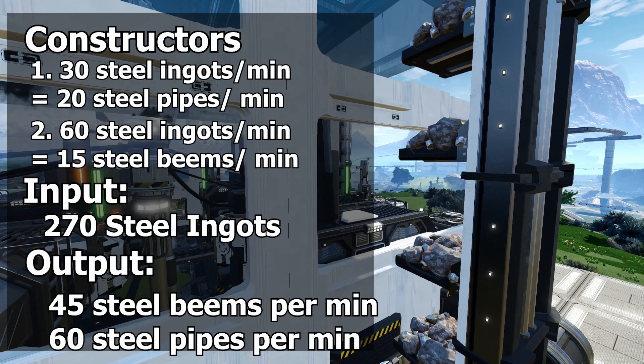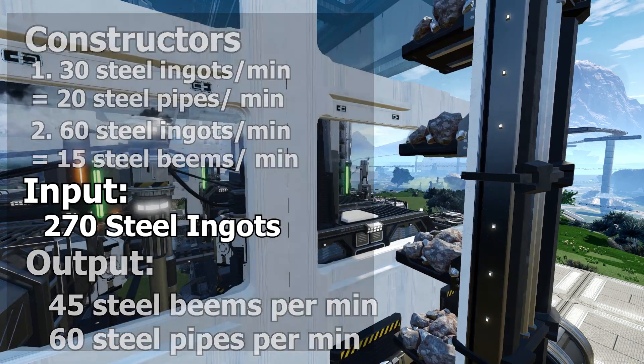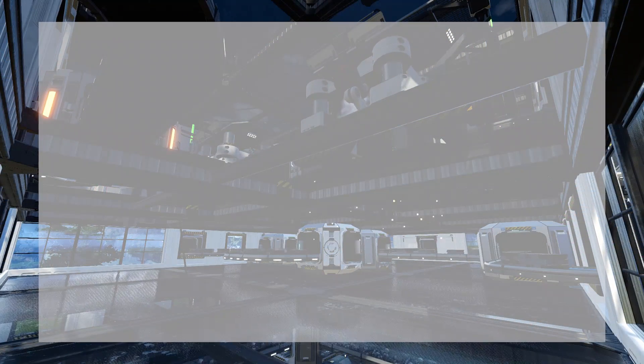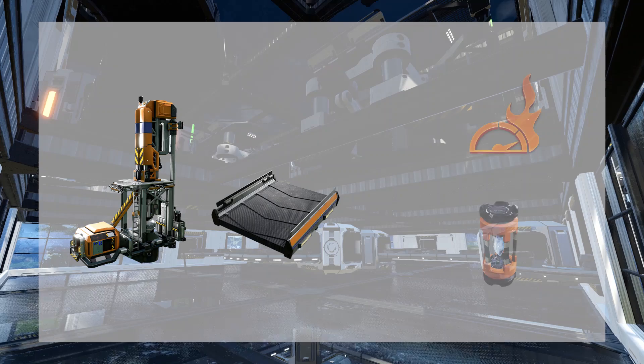Those ingots are then converted into steel beams at 45 per minute and steel pipes at 60 per minute. This is a perfect beginner's factory, especially if you just unlocked steel. You're going to be needing the Mark II miners and the Mark III conveyor belts, and you're also going to have to overclock the miners to hit the 270 ore per minute.